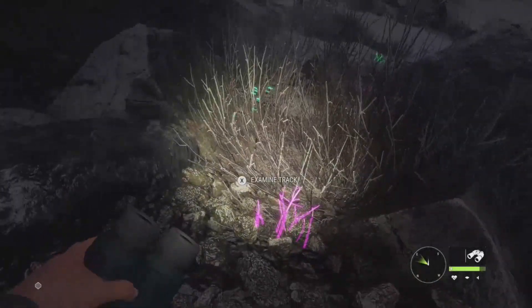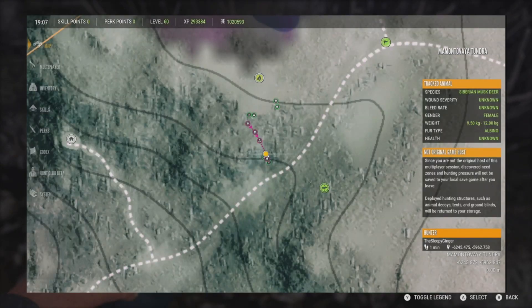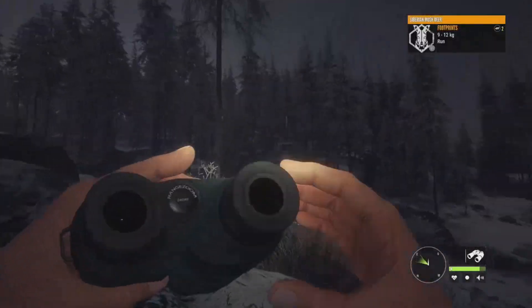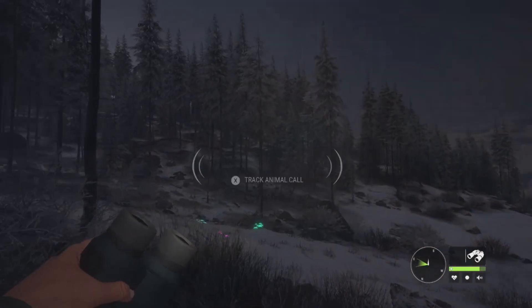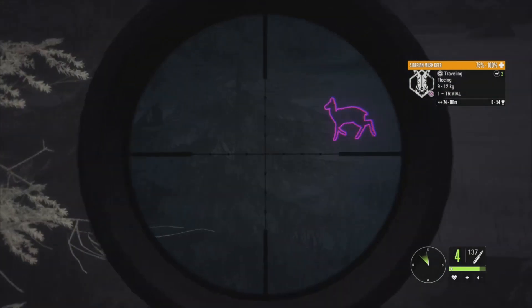I just picked up a very interesting female Siberian musk deer track. The disturbed vegetation says 'albino,' and there on the right side of the screen it shows fur type is albino — it is a female. I'm very curious to see if we can find her. Here are the tracks showing she was running, so maybe I spooked her or a lynx came through. I'm not 100% sure where she'll be, but we're going to follow these tracks. There she is — 0 to 54 on her estimate, she is fleeing.